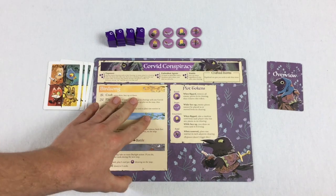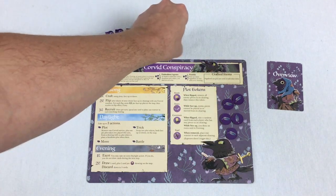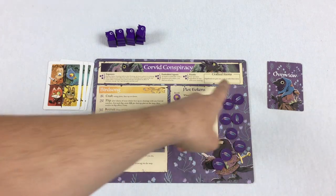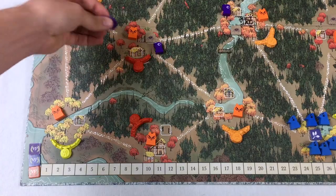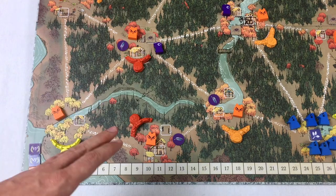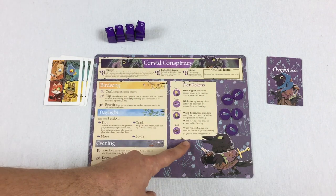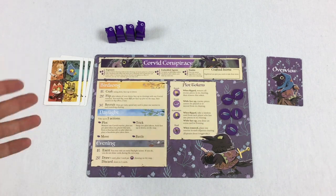Though it's not explicitly stated in the setup, you want to take your tokens and keep them face down and secret. The general idea behind this faction is that they're trying to get these plot tokens on the board face down, and then get them flipped face up. Terrible things happen when they're flipped up — listed on the faction board — and you also score points during your phase by flipping them. So the main way to get points is to put tokens out face down and then flip them face up.